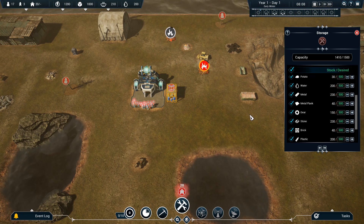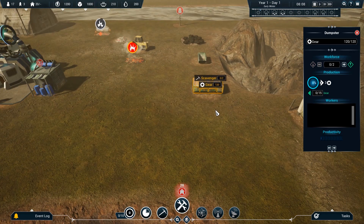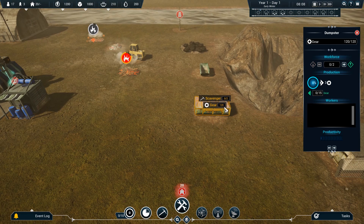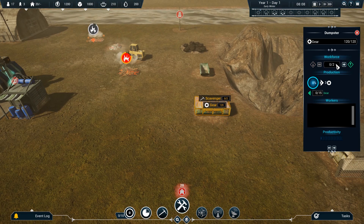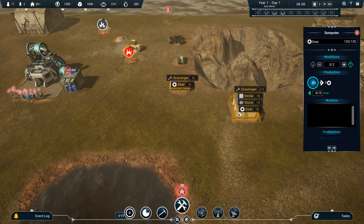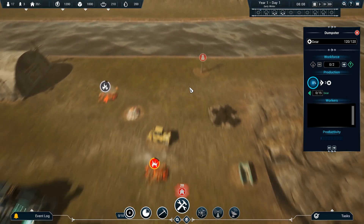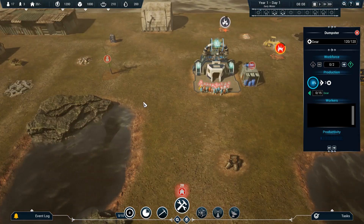We've also got metal, planks, gears, stones, brick, plastic — a little bit of an assortment of everything. Over here we've got a ruined building we could scavenge and that would allegedly get us 120 gears over time. Nobody's working there right now but I could put some workers in. Over here we get some kevlar, some stone, some gears — all pretty neat.